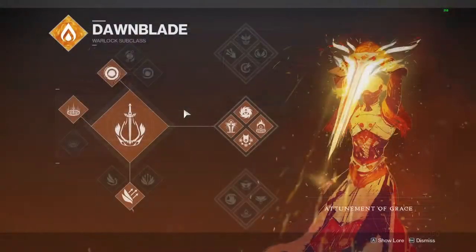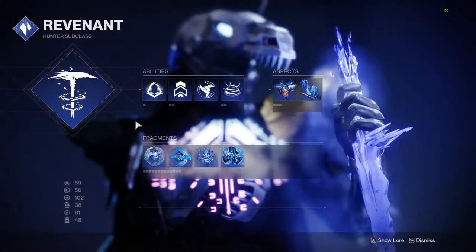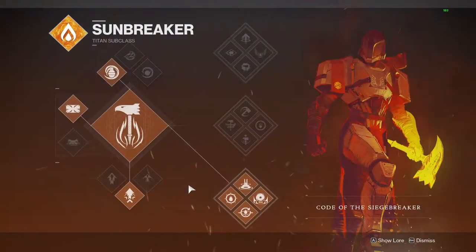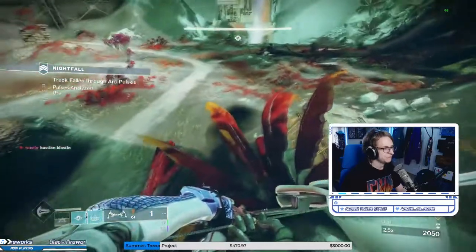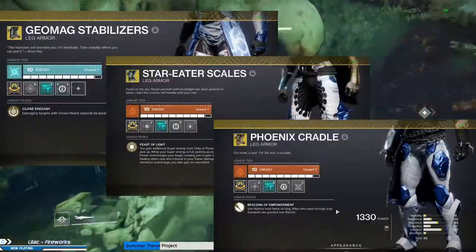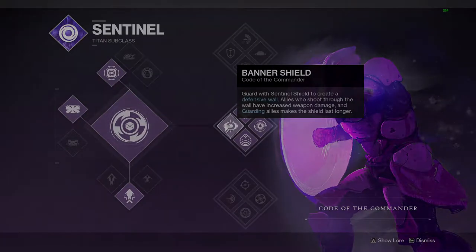For subclasses, you'll want a Well of Radiance with Phoenix Protocol, either a Stasis Hunter or Warlock, and an efficient add-clear super like Chaos Reach or Bottom Tree Sunbreaker. Aside from Phoenix Protocol, run whatever exotic suits your needs — Geomag, Star-Eater Scales, Phoenix Cradle, all great options. Banner Shield used to be a really good pick on this one, but currently it's bugged and goes on cooldown much faster than it should, so I would not recommend it in its current state.